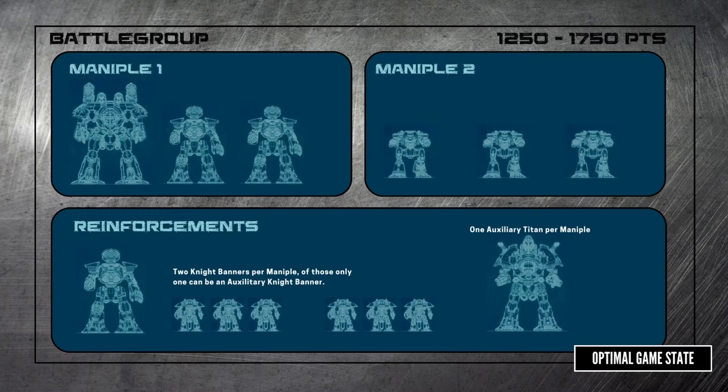At first glance, the maniple rules seem to be like the detachment rules of 40k — you must have at least one troop and one leader and can have at most two elites, and so on. Not so. There are tons of maniples, enough that there's one for you no matter what combination of titans you want to run. The key with maniples is that extra trait you get. Maniples aren't a limitation — they're a bonus. You want to form your titans into maniples to get the best bonus you can.